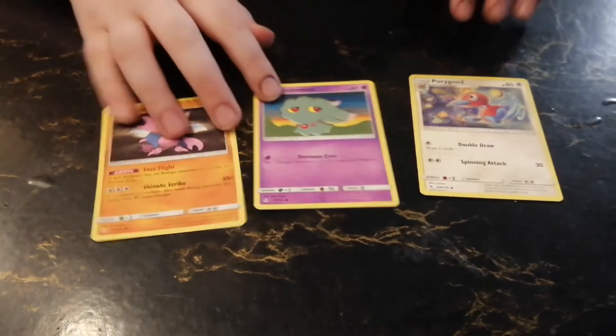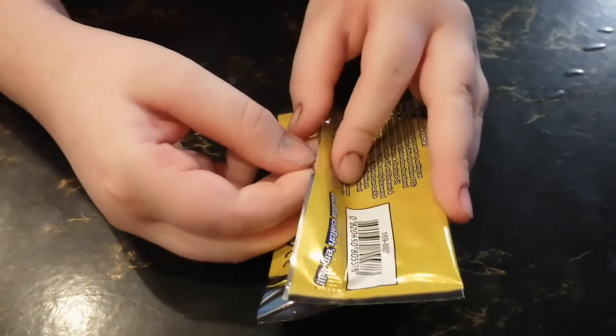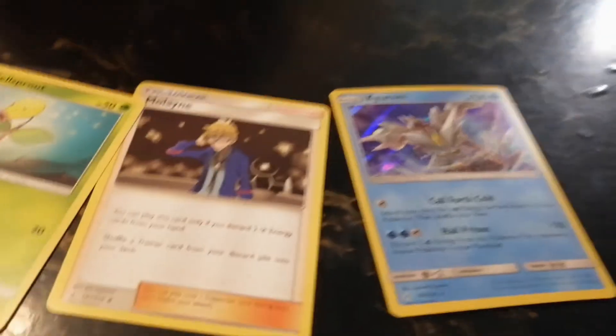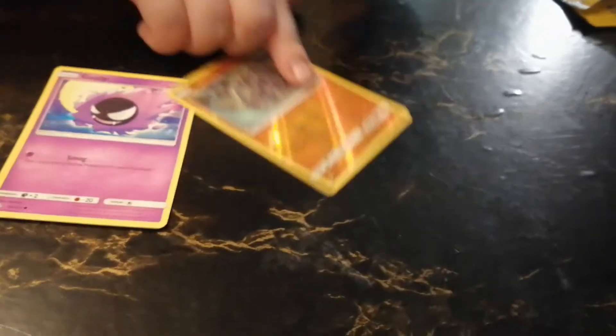Gligar — I remember we bought a fake one of these before. We got a couple Porygons. Bellsprout, Murkrow and Hollow Kyurem. I'm surprised we got two GX's though. Reverse Hollow Rhyhorn — oh look at that.